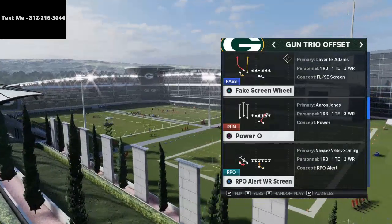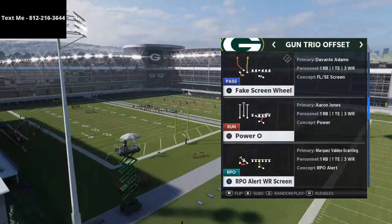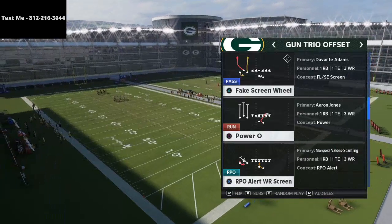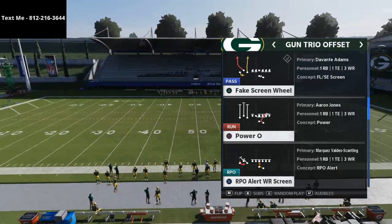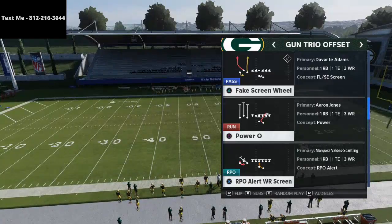The play is Fake Screen Wheel — it comes from the Trio Offset and is found in the Gun Spread playbook, but it can be found in other playbooks as well. The general concept is basically the idea of having a wheel route paired with a streak route. Let's jump right into it.